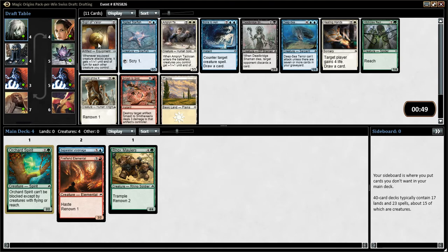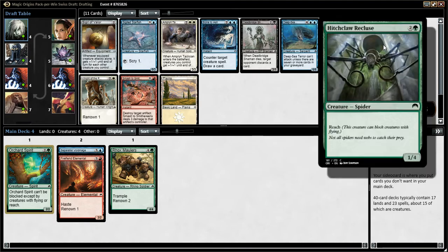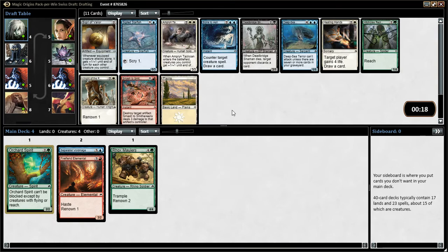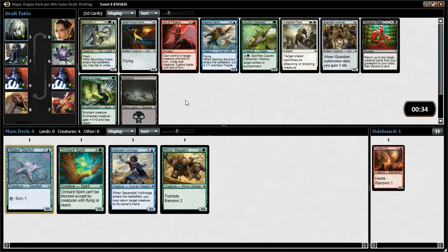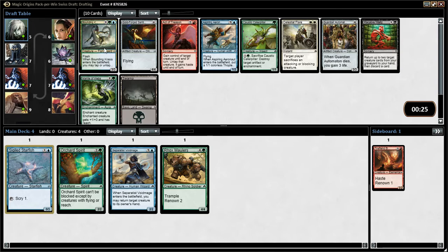On to the next pack, there's a Sigil of Valor, not too bad. Starfield is good for scrying, finding the cards you want. Got a Ridge course that's a 1/4, Nightpilgrim's Rose has renowned which is pretty good, it's a 3/2 for three. Inspiring Tactician - when it enters, creatures you control all get plus one plus one until end of turn. I think I'm going to take the Starfish for scrying. Next pack - going green-blue, there's a Bounding Krasis, a 3/3 with flash that lets you tap or untap a target creature when it enters. Red doesn't seem to have many cards going around. I'll take the Krasis.